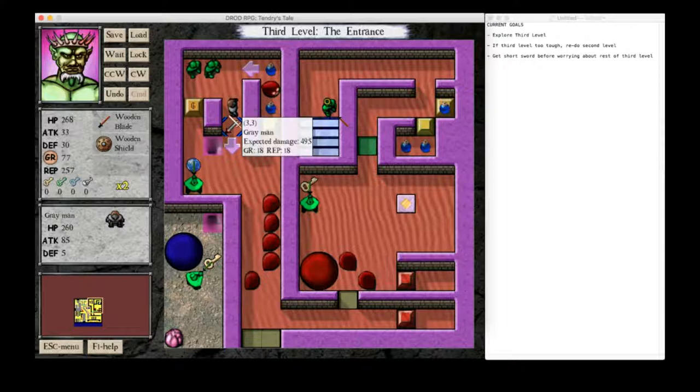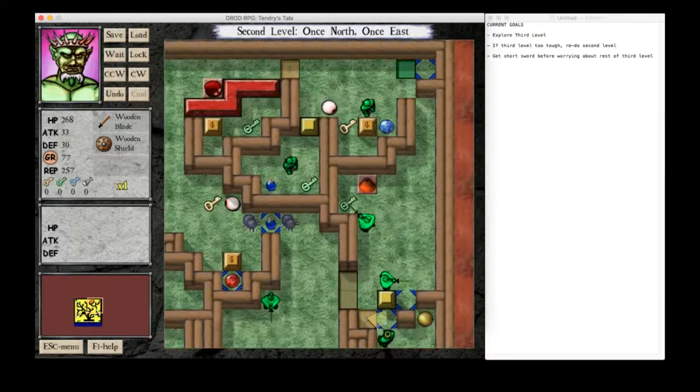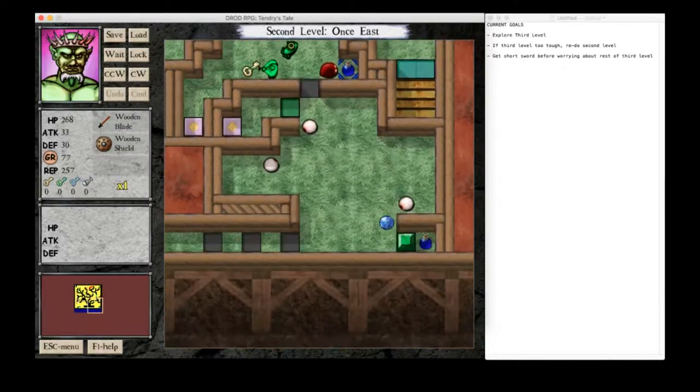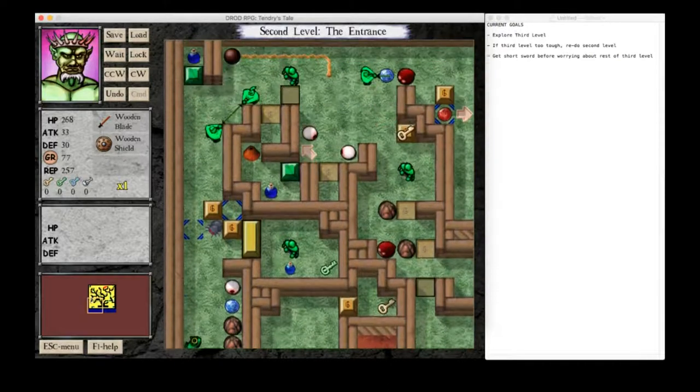Oh, we're gonna need some more health too. We don't actually have 500 health to just fling around. But we have money. Money is one thing we do have. So we might as well start spending that money. Like I said, we need more attack, so let us, using the power of commerce, buy some more attack.